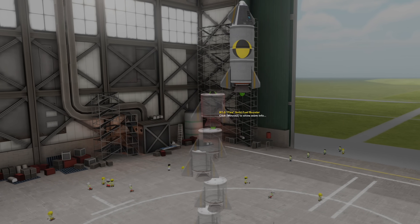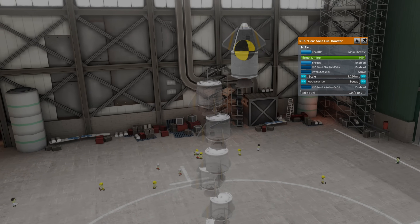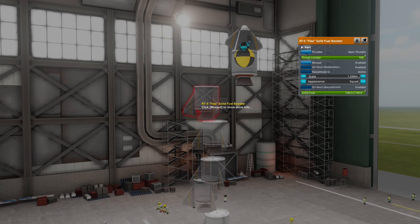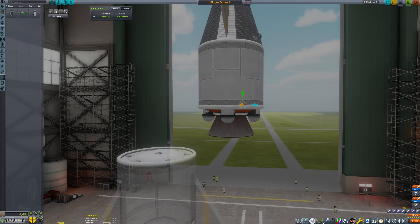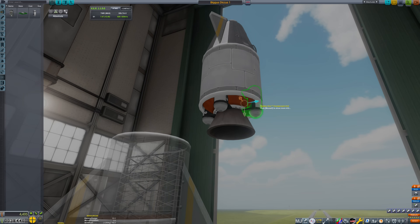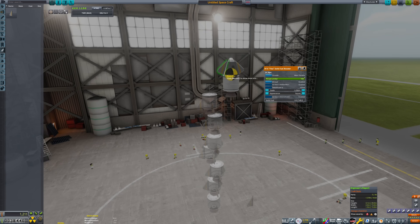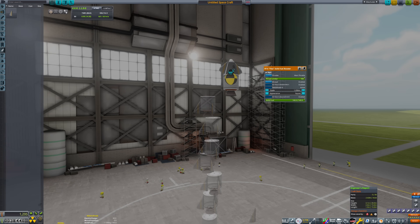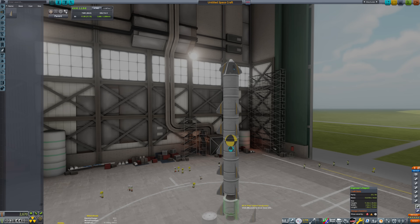This is to ensure that on re-entry from space, the craft will enter tail first instead of nose first, because this will allow it to slow down enough and then glide like a Walmart space shuttle. It's important to include four mystery goo containers, located near the rear of the fuselage near the engine nozzle. This will ensure our center of mass shown in yellow is correctly positioned relative to the center of lift in blue, so the craft will fall into the atmosphere tail first as intended.